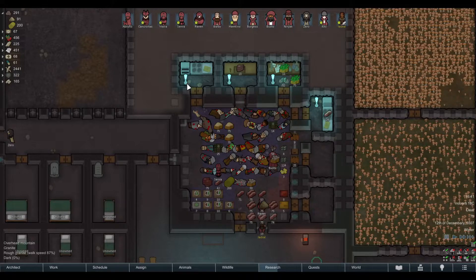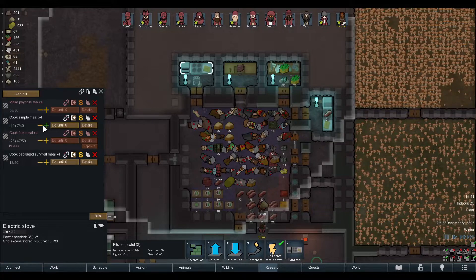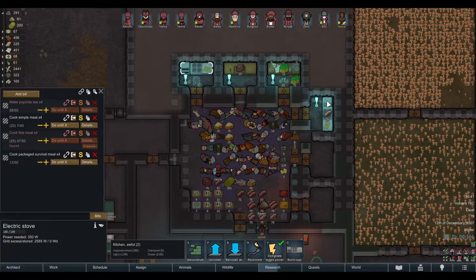Now with the Better Workbench Management mod, if you have copied and linked the bills, I can show you what happens when you increase the number of meals. I increase this to 40 here, and at the other workbench it is automatically increased to 42. This reduces micro-management, which I really like about this mod.